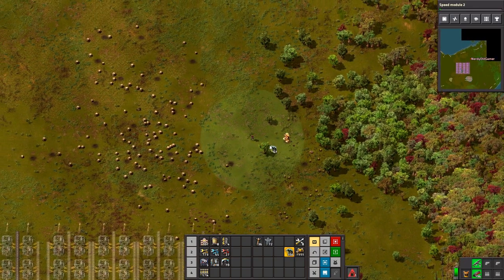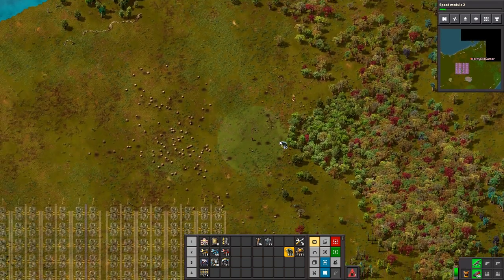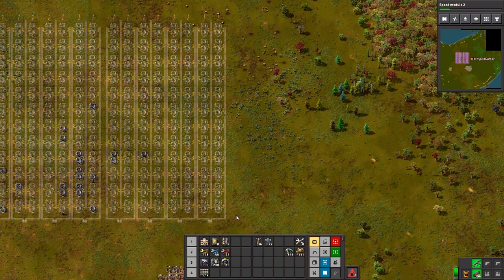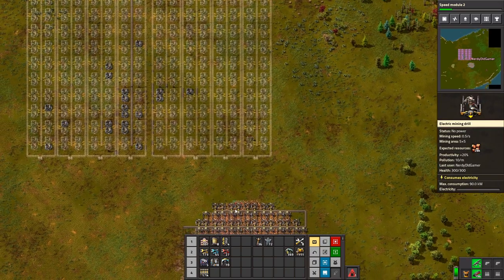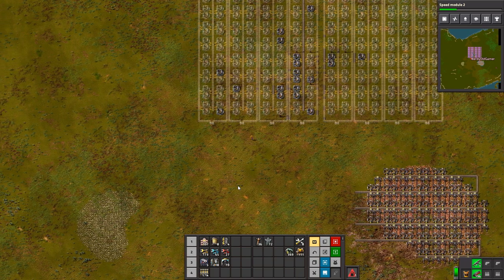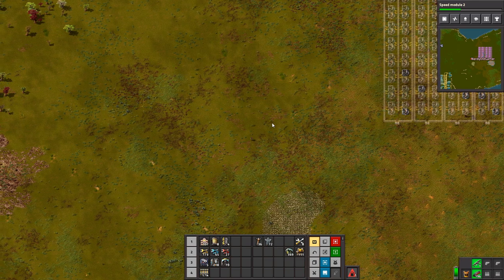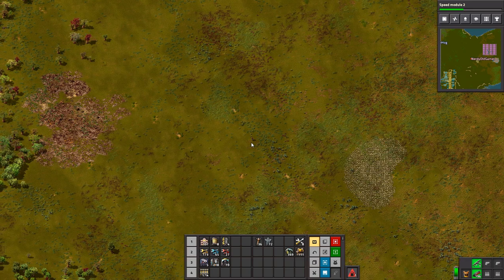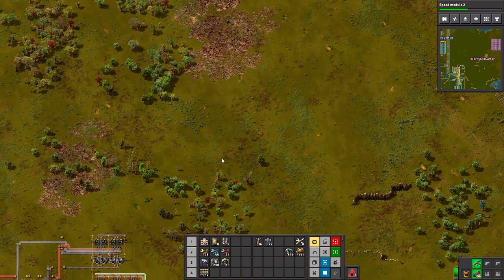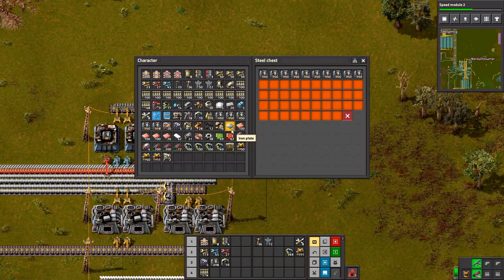For right now we just need basically two lines of copper smelting. Because we're getting four lines in. Two lines should do. Do need some cliff explosives — we do, we do. Let's go get them. Always need more explosives — you can never have too many explosives. In fact, I'm just going to do what I did before.